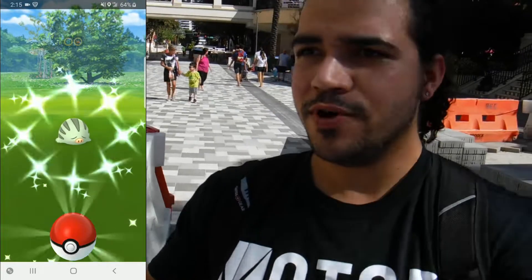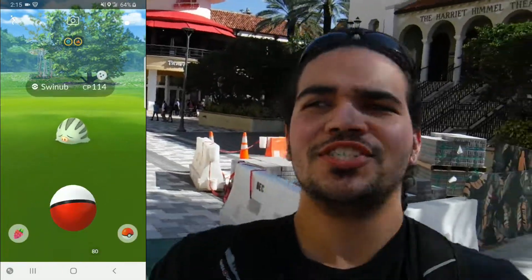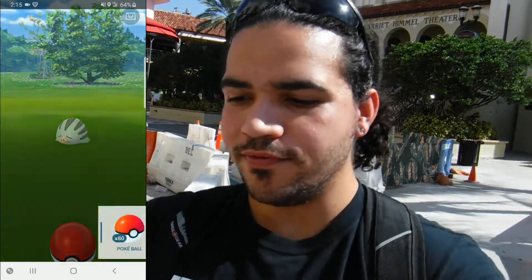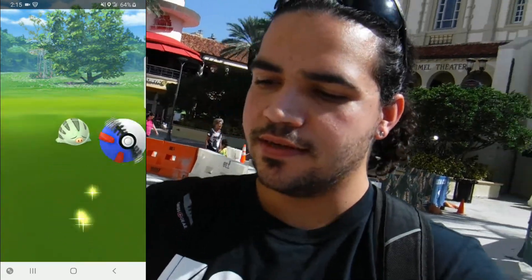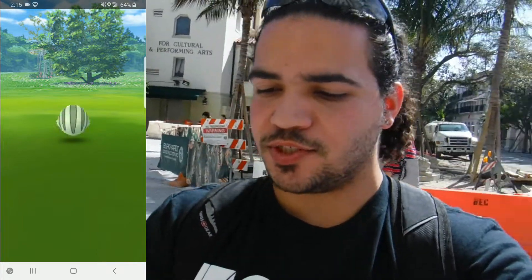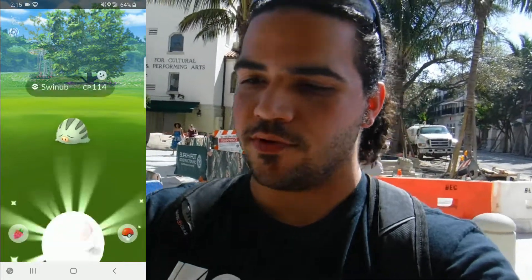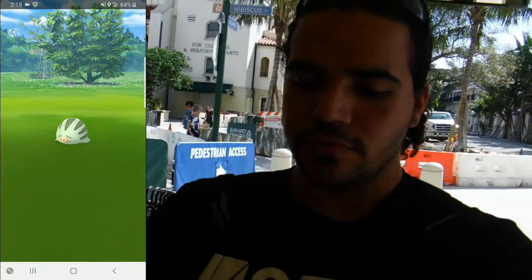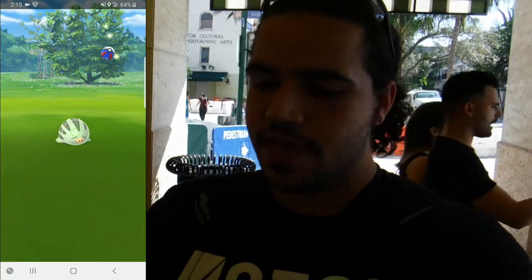So we're continuing walking and they've actually been doing a lot of construction. And with the new construction comes new shinies. Another Swinub added to the squad — 114 CP, so not great. But this is probably going to be the one we keep as a Swinub, and we'll probably evolve the other ones later on in the day. Very cool — we now have two Swinubs.